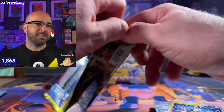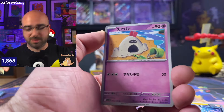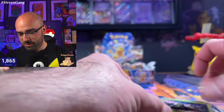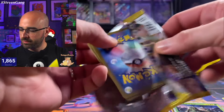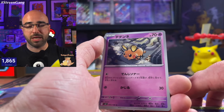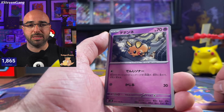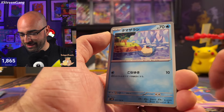Next pack — come on. If you guys are enjoying the content, please make sure you hit the like button, subscribe to the channel, turn on all notifications, because we do go live typically once a week, sometimes a couple of times a week, and we're always live for brand new set releases — Japanese and English. Look at the Dedenne. Yes, such a cutie.